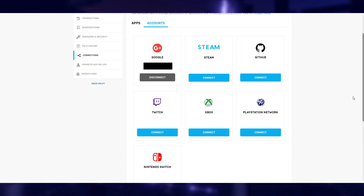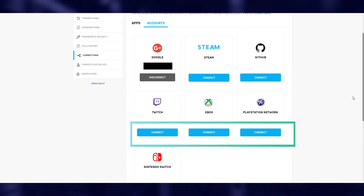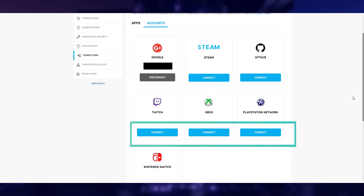If not, you can try to connect it by clicking the Connect button and going through that login process to connect them.